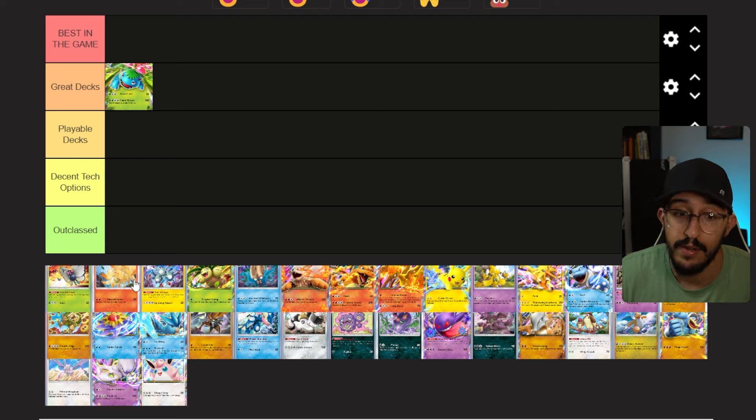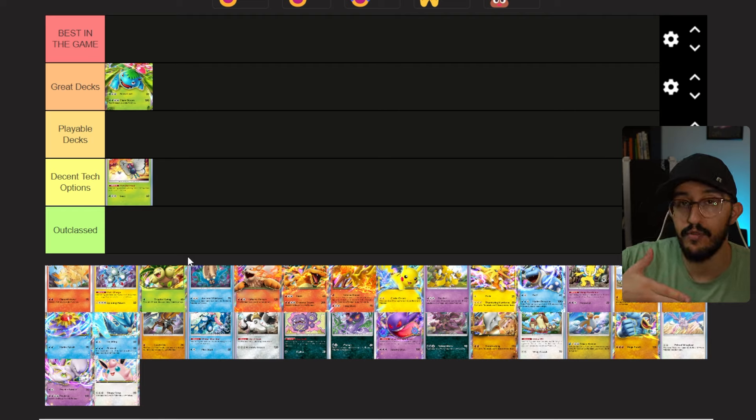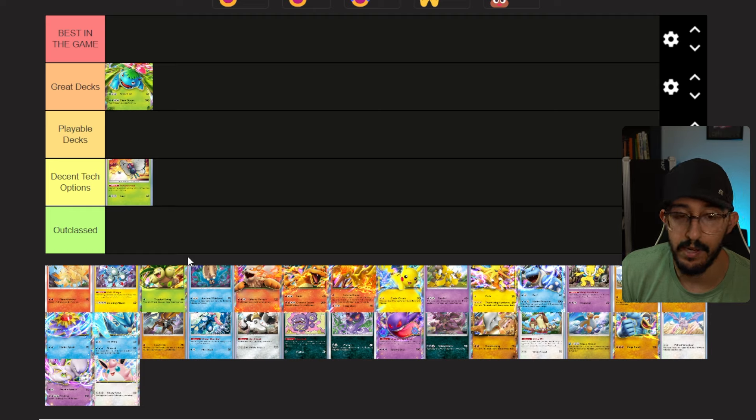Some cards that go with Venusaur but don't really have their own deck — Butterfree is a decent tech option. You can run this in almost any deck. You don't even need grass energies, but as long as you evolve Caterpie into Metapod into Butterfree, you proc that ability that essentially acts like a free Potion every single turn for each of your Pokemon. These are the kinds of cards I'll put in Decent Tech Options — they can go into a variety of decks, which makes them really special especially since you can only build decks of 20 cards.